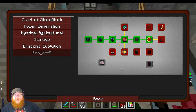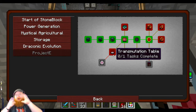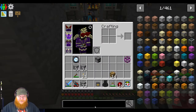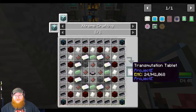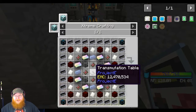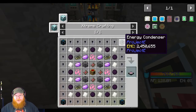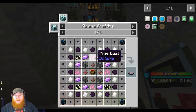We can make ourselves a Klein star. But the next thing I want to get - so that way we can start transmuting one thing into another rather than using the condensers - is the transmutation tablet. So look up tablet. To make the tablet, we need the table. We need energy condensers, HDPE sheets, pixie dust - so we will have to get into Botania at least a little bit. We're also going to need some night slime.